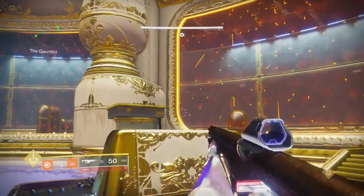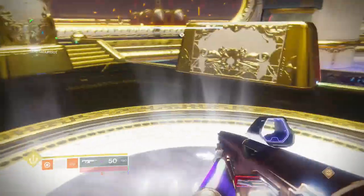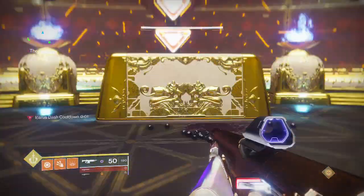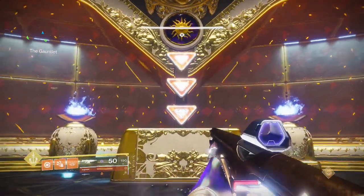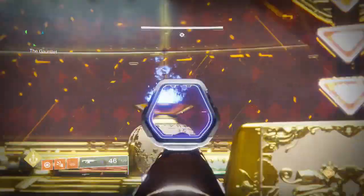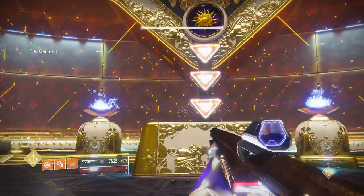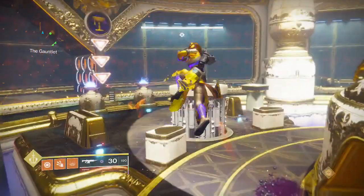After the plate person takes out the projection and the ground guy takes out the Counselor, immediately run and rotate to the next pad. On the next pad: ground shoots bottom-most, plate shoots top-most. For Sun, your projections can spawn on that pillar, above that brazier, that brazier, that pillar, or your plate. Ground guy takes out the Counselor, plate guy takes out the projection, then immediately rotate to the next pad.